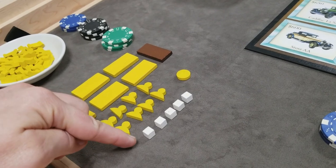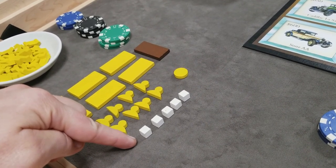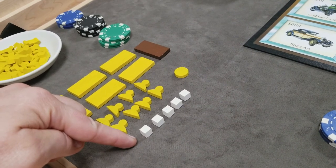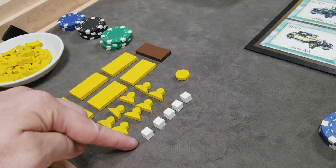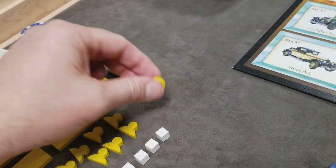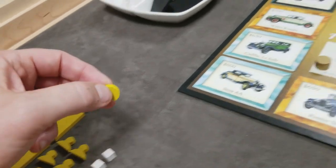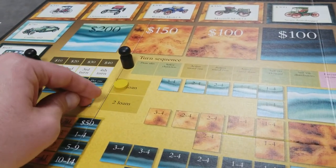Each player also starts with their salesman tokens and R&D cubes. This is based on the player count: in a three-player game, players will start with five R&D cubes; in a four-player game, they'll have four R&D cubes; and in a five-player game, only three R&D cubes to start. Finally, they'll get a loan marker. At any time in the game, a player can take a loan and place their marker there.